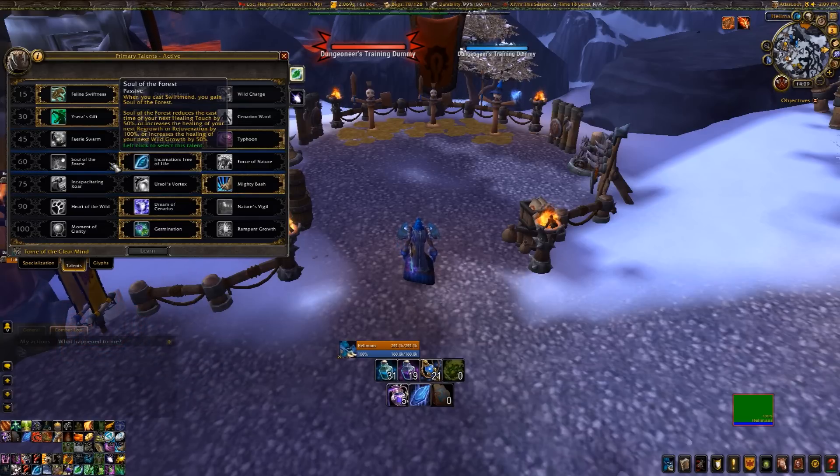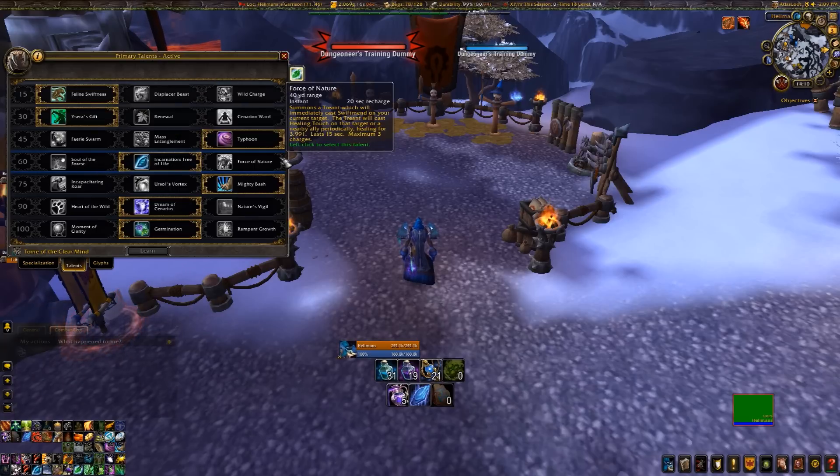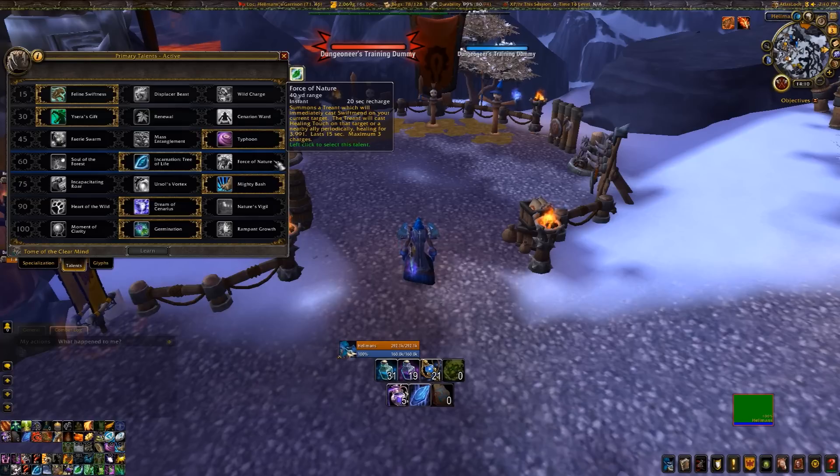Level 60: for me it's between Incarnation and Soul of the Forest, where Incarnation wins like 80-90% of the time. I'm still playing around with Force of Nature, but they just heal random people, not the people you need healed. If you choose between Force of Nature healing random people and Incarnation letting you explode with love and heal the people you need, you're going to take Incarnation. Force of Nature may be useful in fights where you don't care - they'll save you a bit of mana and do some free healing, but they're not that great.